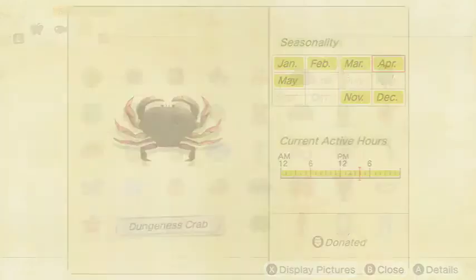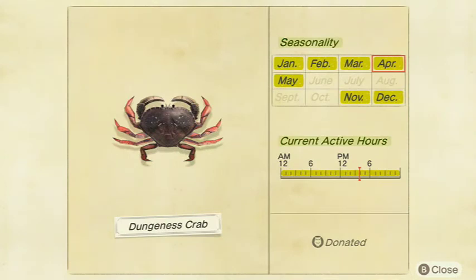Next up we have the Dungeness Crab — pretty common for a crab too. It sells for 1,900 bells, which is less than the Gazami Crab, suggesting it may be more common. It's a medium shadow size, available all day in January, February, March, April, May, November, and December in the Northern Hemisphere, and May, June, July, August, September, October, and November in the Southern Hemisphere. The Dungeness Crab — obviously not that bad.